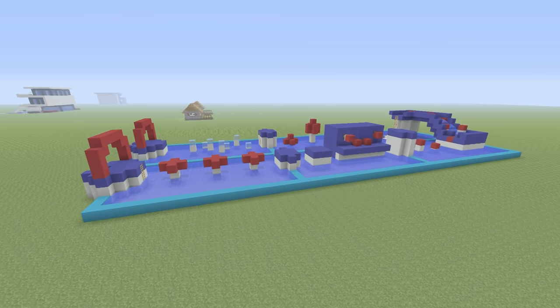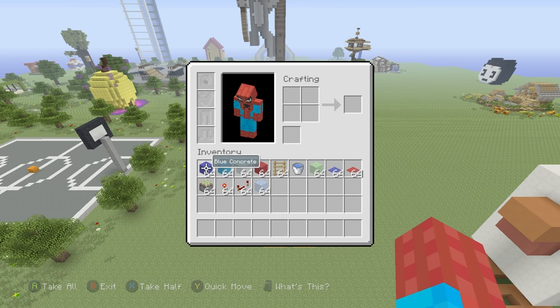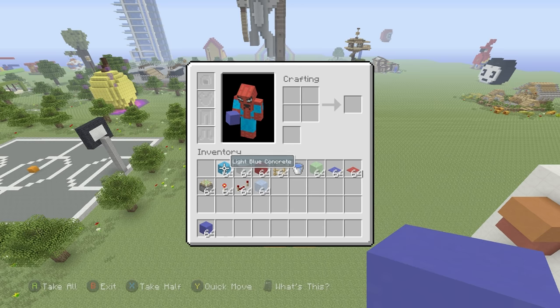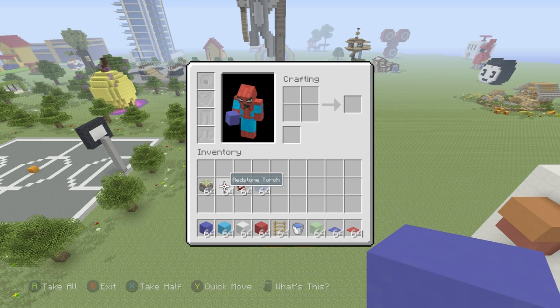It's really easy to make, so here's what you'll need: blue concrete, light blue concrete, white concrete, red concrete, ladders, water, slime blocks, blue carpet, red carpet, sticky pistons, redstone torches, redstone repeaters, and some ice. That's pretty much everything. If you want to use different colors, feel free to grab different concretes or wood — whatever you want to make this out of.